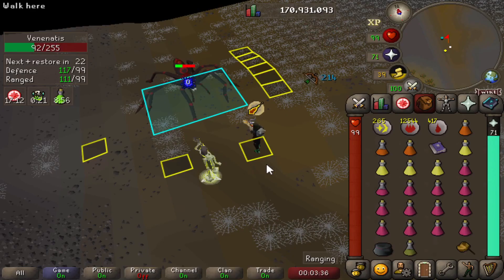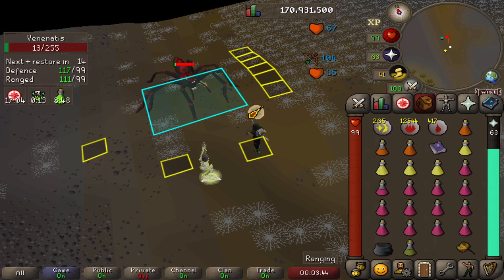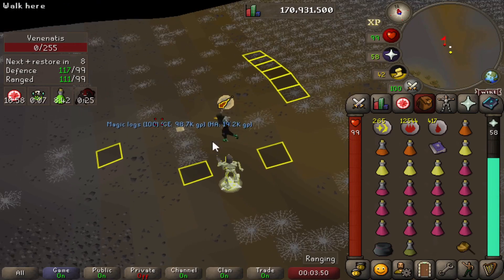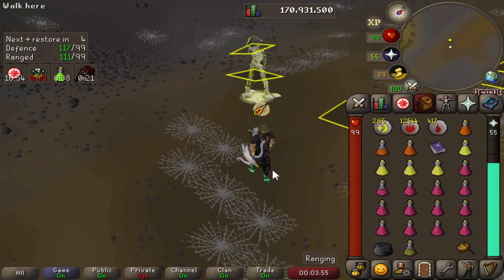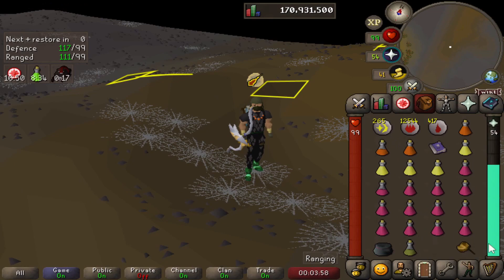A quick bonus: another boss that is very good for the Archaea Spellbook is Venenatis, since the Resurrection spell can penetrate Venenatis' high defensive level. This is going to be very useful since Venenatis usually takes around a minute or two to kill solo. If you want to kill it faster, you can bring a friend or duo — check out my channel for a guide on that.